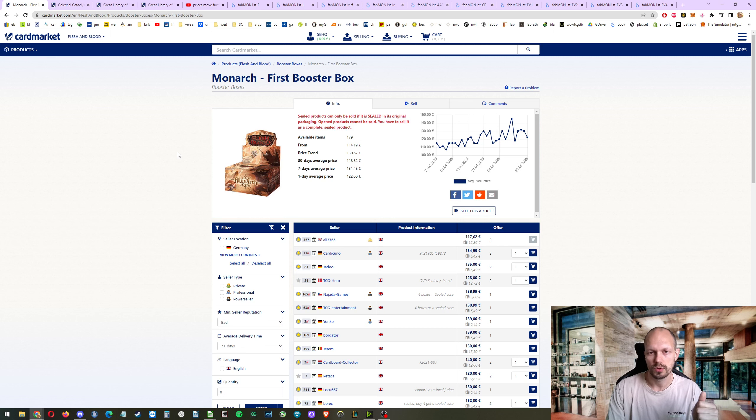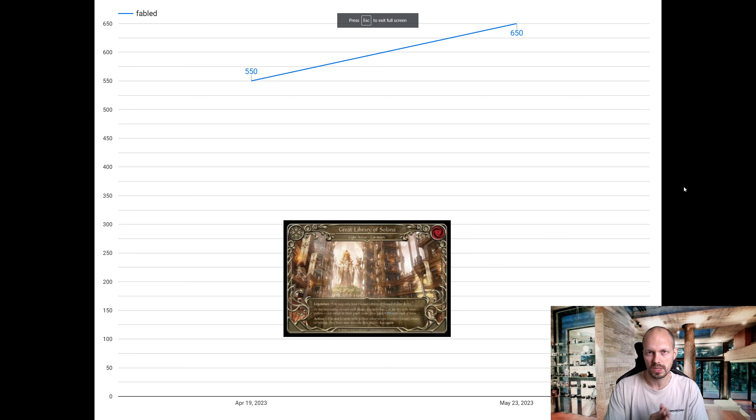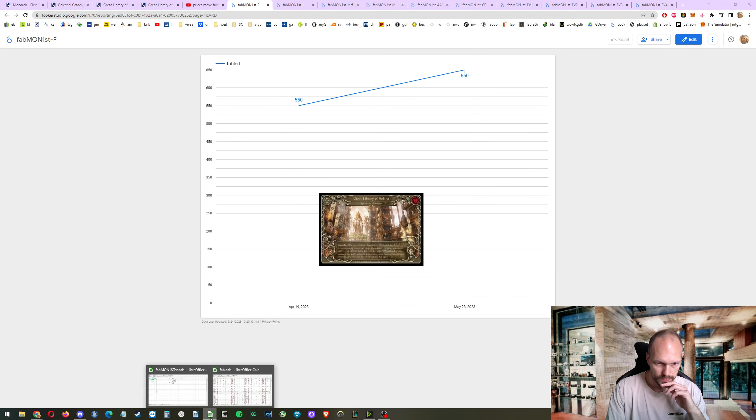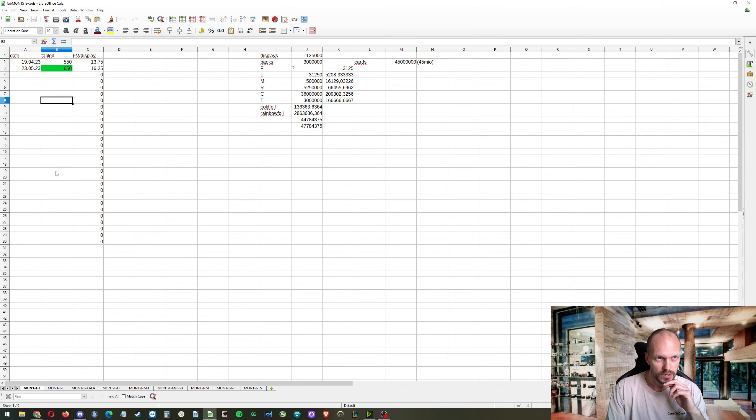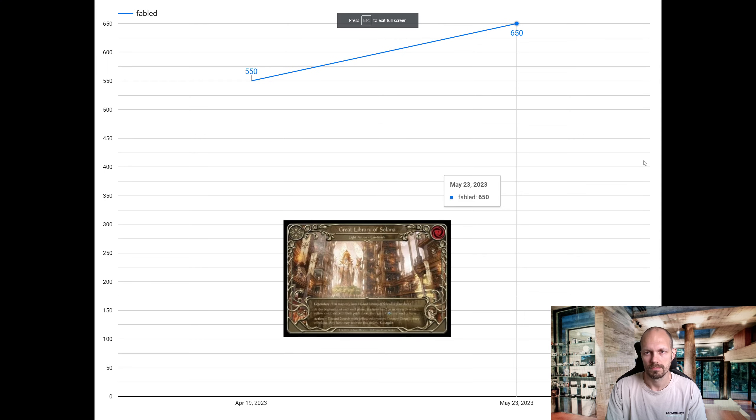Thanks to everybody writing on Discord, Card Market, Patreon, and YouTube comments — it's a pleasure doing all this work and seeing people who really enjoy it. From today on we start looking at first edition prices. I will do this next week for Tales of Aria from scratch, everything new. I took these numbers last month, on April 19th. Now that I've done the pull rates and calculated things, I think I did this for Tales of Aria last month too but didn't put it into a graph.